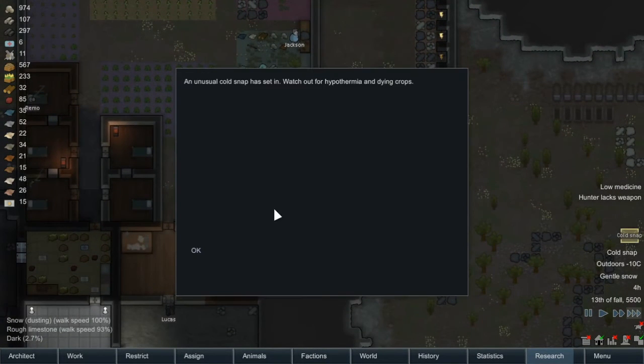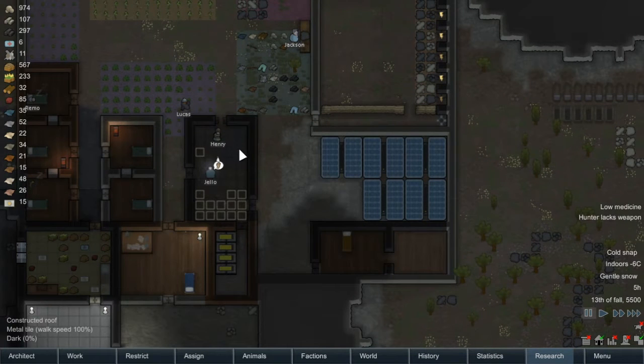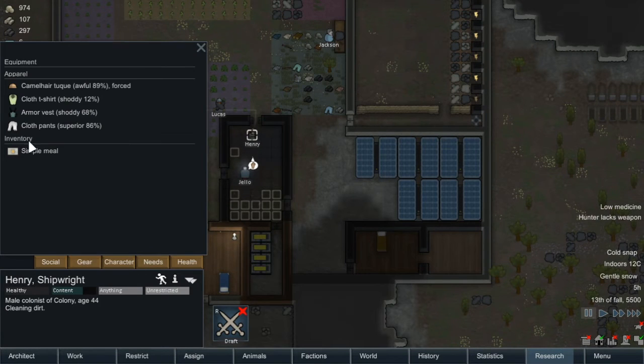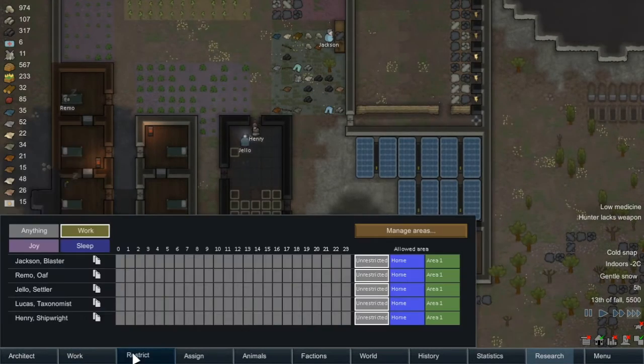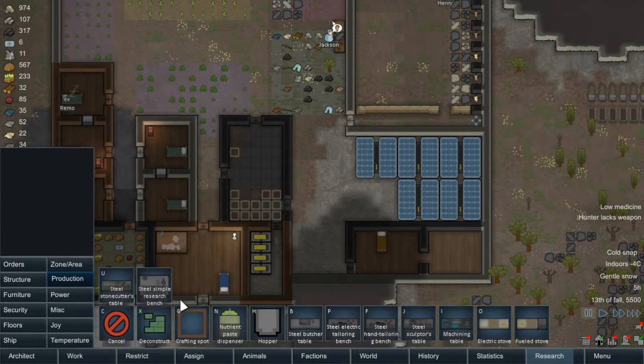Cold snap - okay so how cold is it? Actually minus 10. That's one thing we need to consider now. Has everyone got clothes? Henry - cloth t-shirt - that's not really good. So we might actually look at getting some tailoring going straight away, because the cold is just not good for our people.